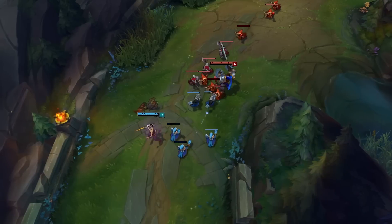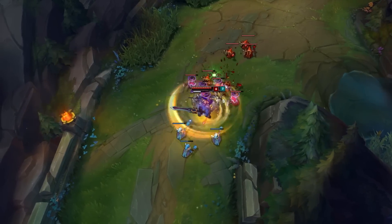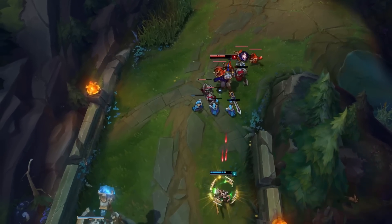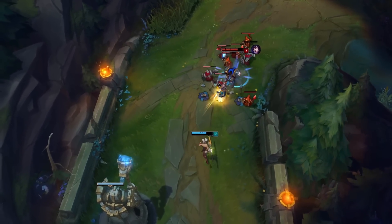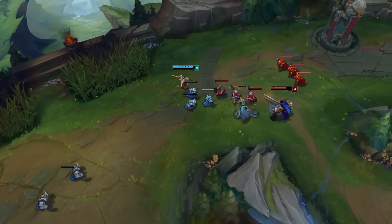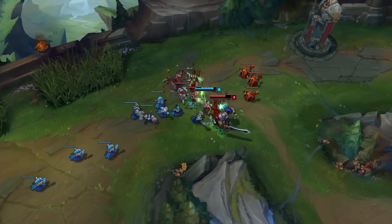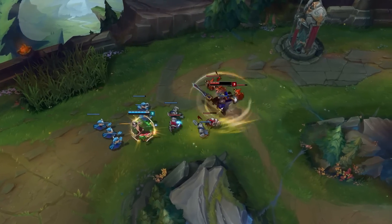Whenever my opponent goes for a minion, I'll try to hit them — tag them with a stun or the third Q and then dash away. It's a very small trade, but it's free damage. Since Riven doesn't have any mana costs or any limitations on how often she can cast her spells other than a cooldown, it's free damage. Just make sure the enemy jungler isn't nearby, because if they're nearby you'll have burned your spells and they can just come in, CC you, and lock you down.